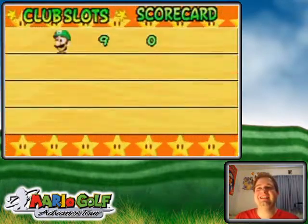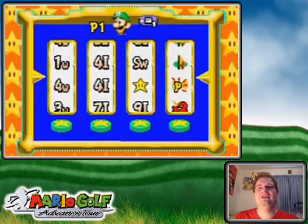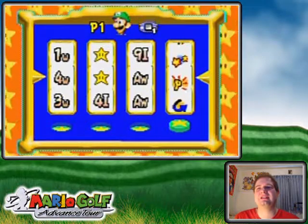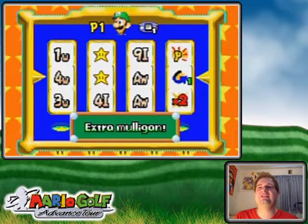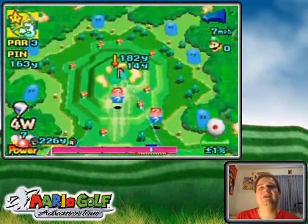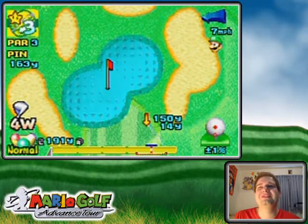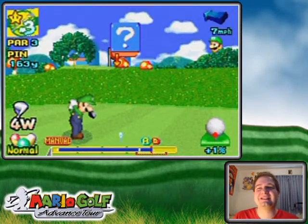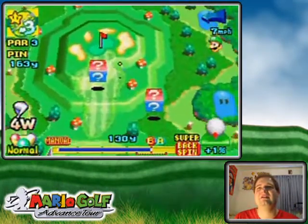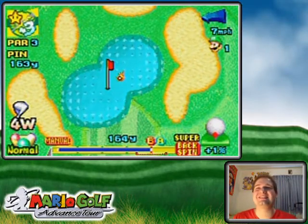I don't know if the extra power shots are all that useful compared to the double points and stuff. Oh, mulligans are really useful — that allows you to replay any horrendous shots that may happen. And I can't do the whole power-then-club-down thing — I forgot this is club slots. I don't think that's going to hit the box, but hold it — we're good.